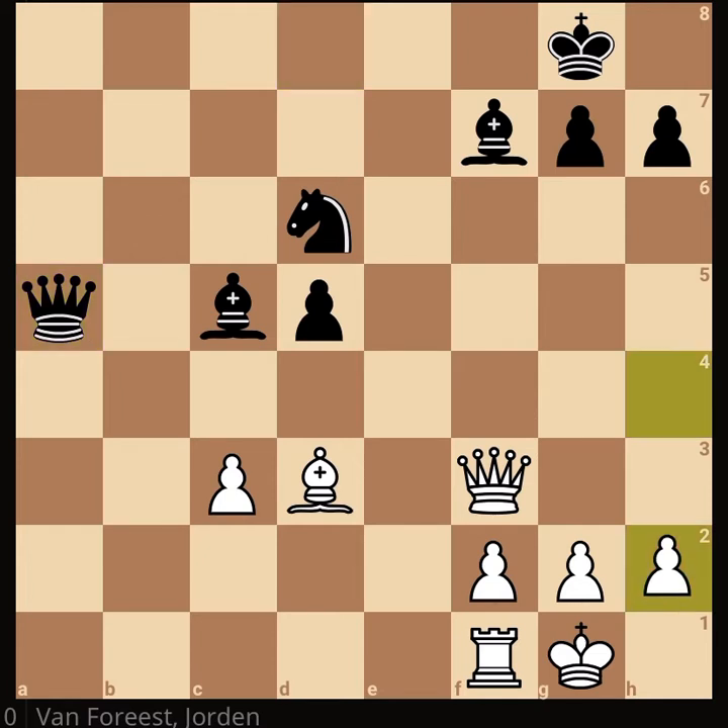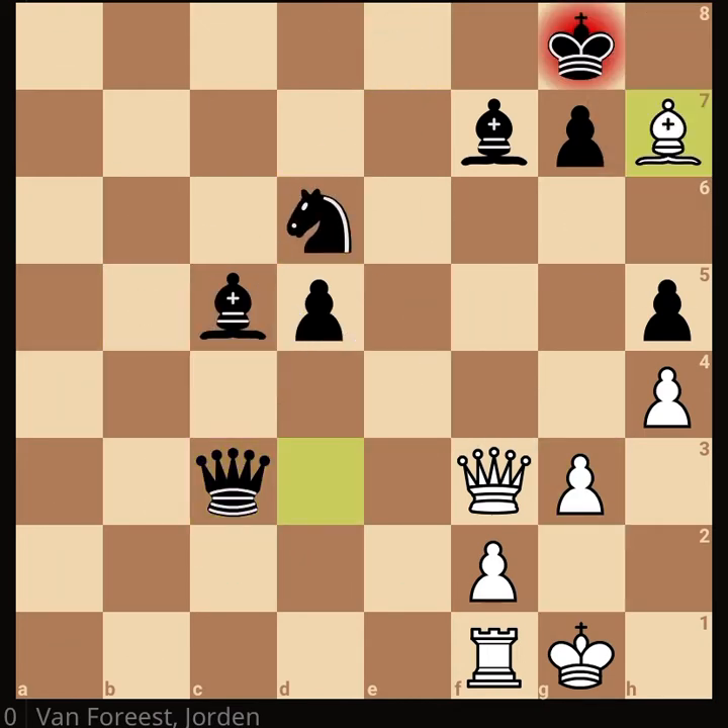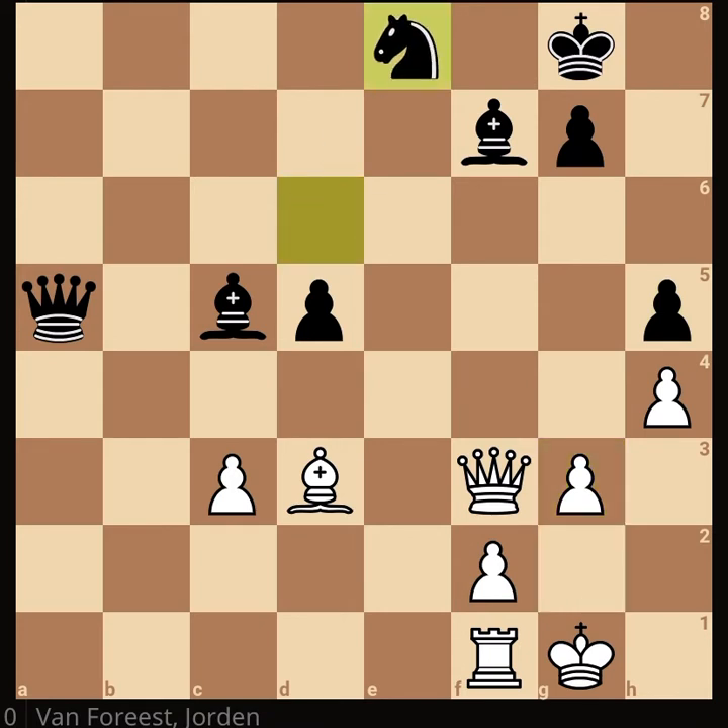White should find some counterplay. First he plays h4 for two reasons: first, to make an escape square for the King and avoid a back-rank mate; second, to push h5 and h6 and create counterplay. But of course Mammadyarov stops that. White then says okay, I will strengthen my pawn defense. After the Knight moves away, White offers this pawn. You know that a move before, this pawn couldn't be captured — that was the end of the day. At this position, Jordan Van Foreest offers the c-pawn because he wants to create some counterplay — that's a nice idea actually.